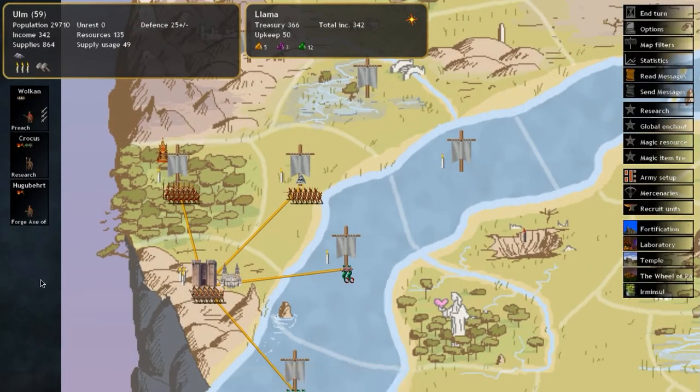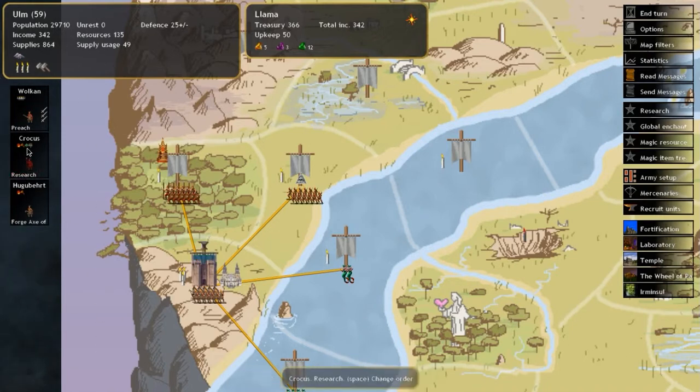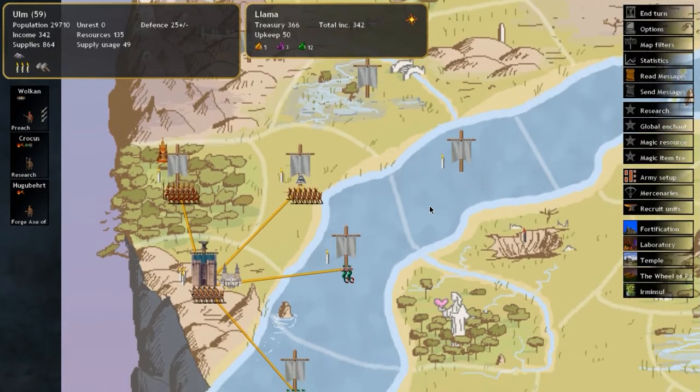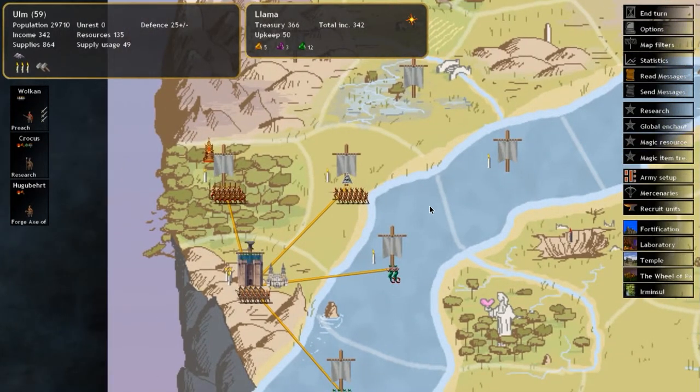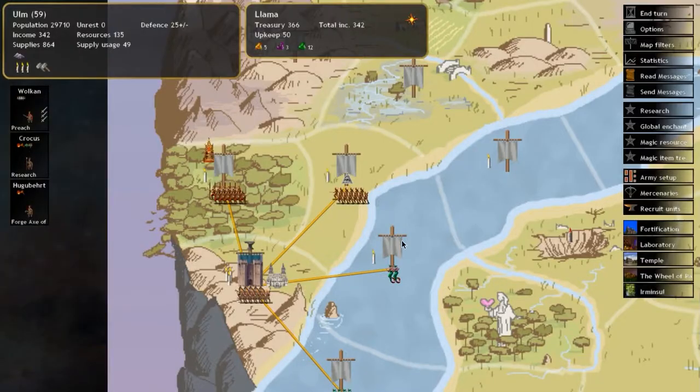It's very important to keep making research units to the point where you have a whole page full of them, because you need more and more research as the game goes on. Every time you research and a level goes up, the research cost gets higher and higher.